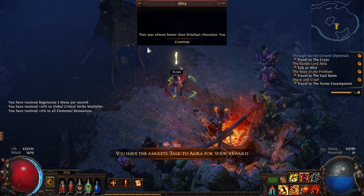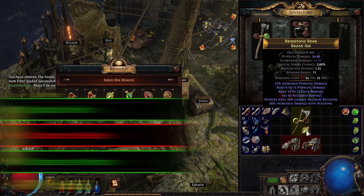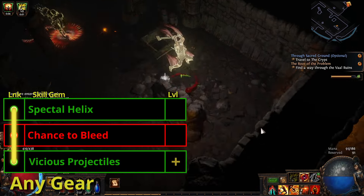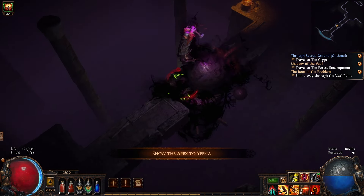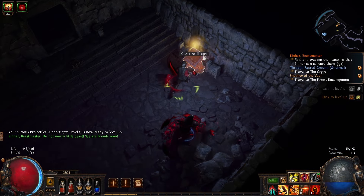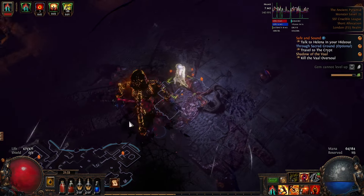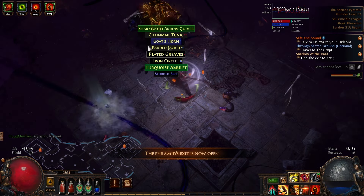We're now going to pop back to the Act 2 town and talk to Silk to get Vicious Projectiles. This will replace Chance to Poison in our main three-link, making it Spectral Helix, Chance to Bleed, and Vicious Projectiles. Take the waypoint back to the wetlands and enter the ruins — it's a straight path all the way to the end-of-Act-2 boss, the Vaal Oversoul. He takes an absolute age to come out of the ground. Use Spectral Helix to end him but dodge his slams, his lasers, and his falling rocks until our spinning axes terminate him. We can now log out and take the waypoint directly to Act 3.